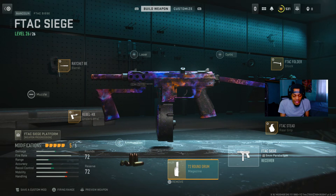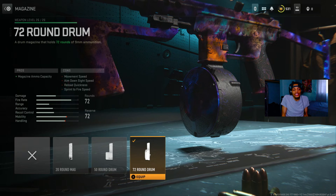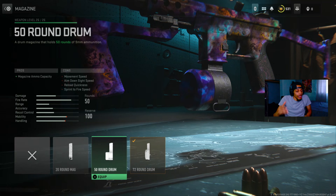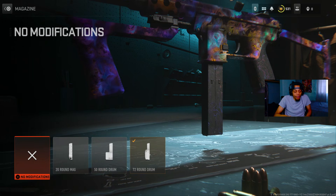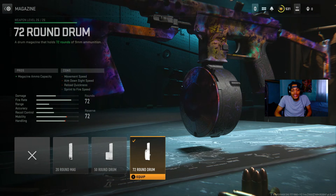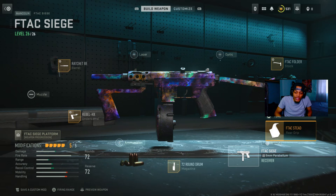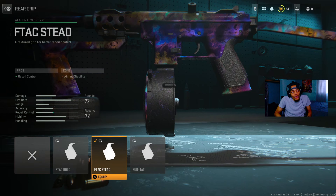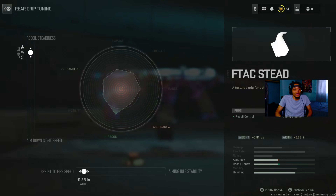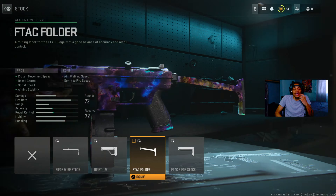The underbarrel decreases hip walking speed and aim down sight speed but gives you a lot of benefits. On the tuning we got hip recoil control at plus 0.77 maxed out, and aim down sight speed at negative 0.40 — it's about accuracy and recoil. For the magazine, you can use the 50 round drum or the 72 round drum. A lot of people say the 72 round drum slows you down but it really helps get a lot of kills. You can also use the 32 round magazine, similar to the tech nine. On the rear grip we got the FTAC Steed — good grip with recoil control on the pro side. Tuning: recoil stabilization at plus 0.81 and sprint to fire speed at negative 0.38.